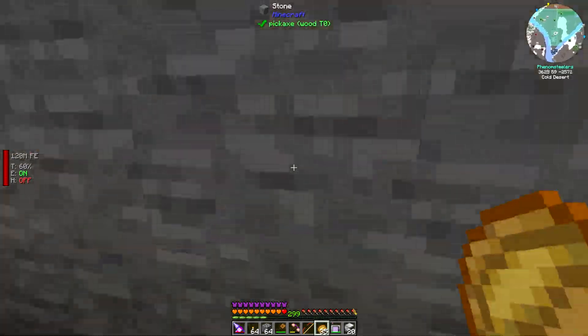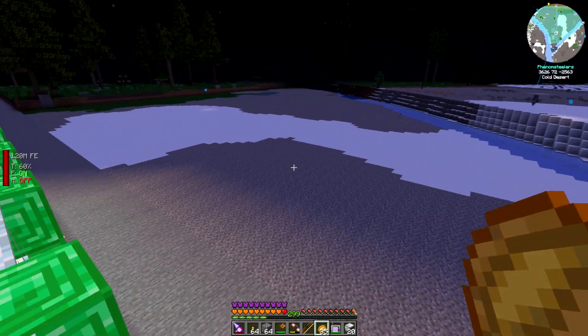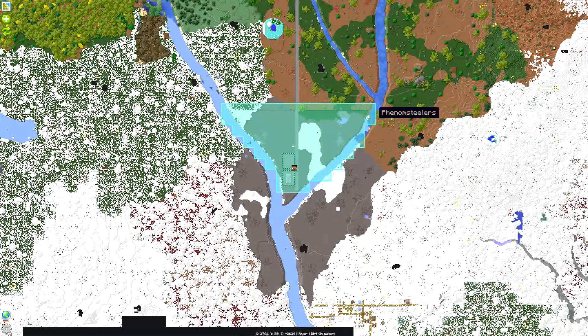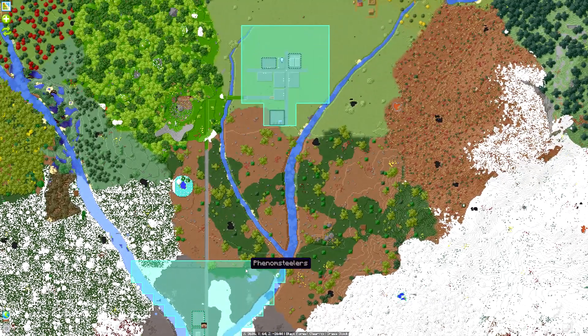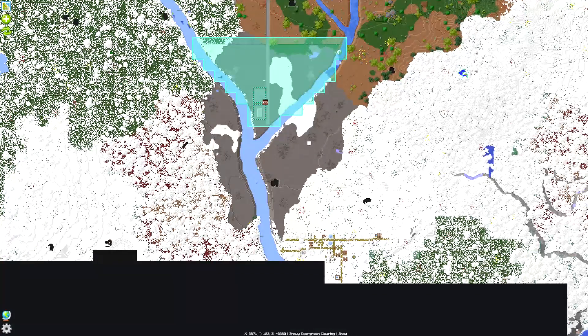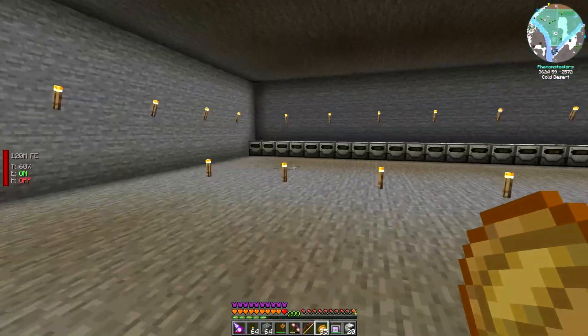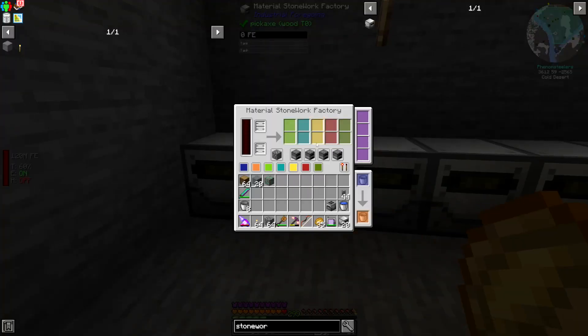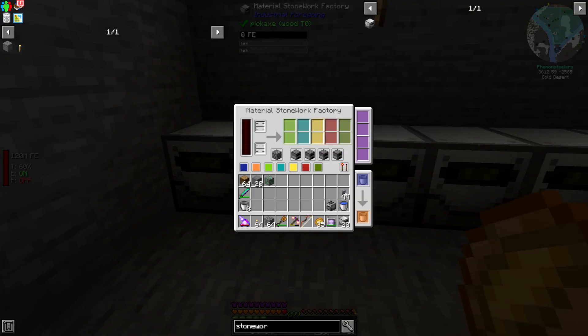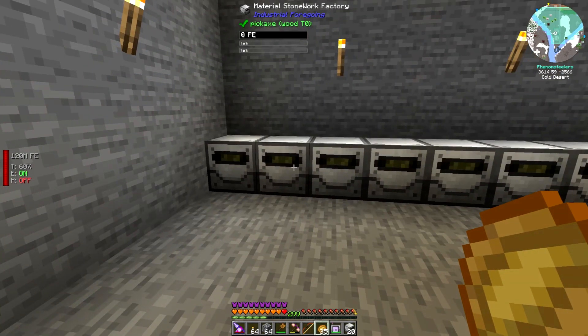I didn't actually bring lava with me, which was a bit of a mistake. There does look to be some lava up here, and I could also just go to the nether to get lava. I'm going to set all of these up off-camera, as I need to switch all of them to crushing mode, then nothing, nothing, and nothing for the remaining slots. Once done, I'll be right back.